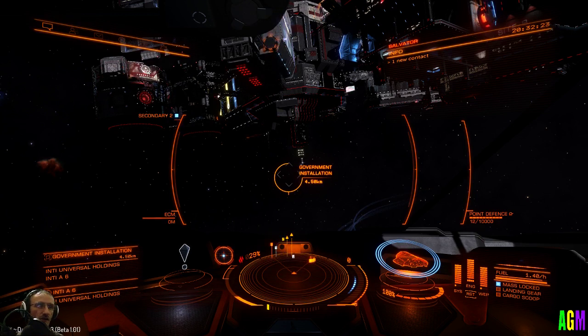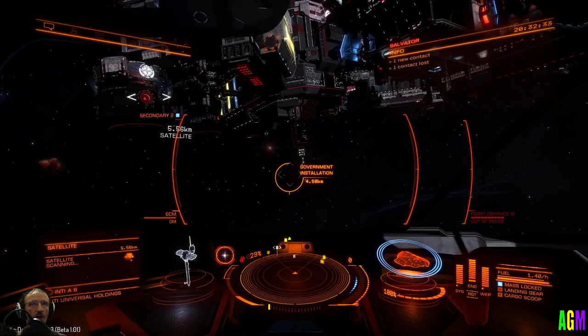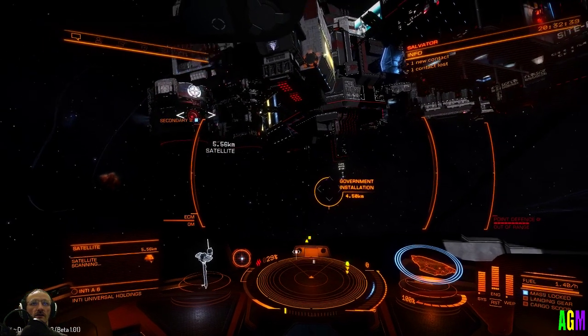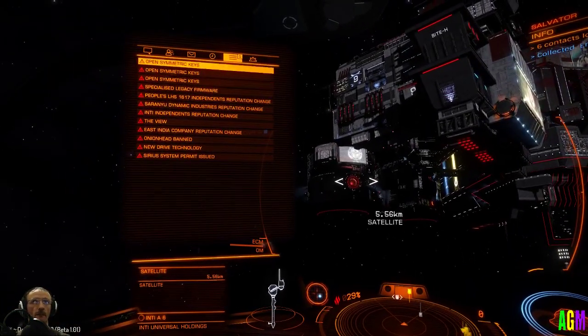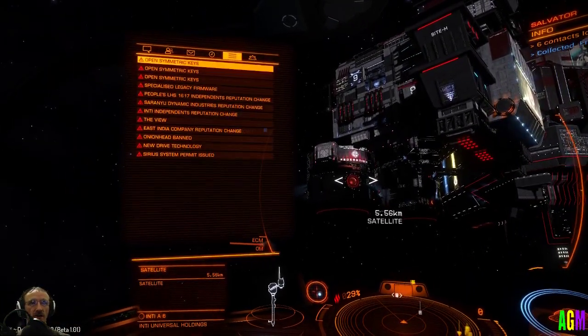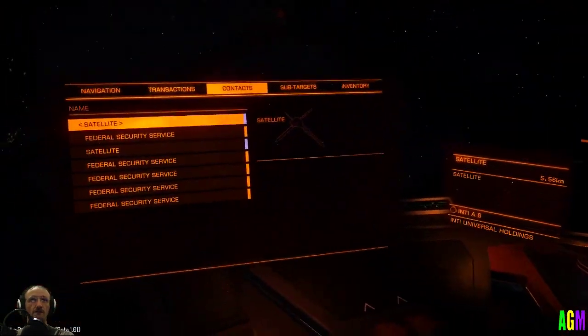Obviously you've seen that you could scan the satellites — there's a satellite there. You can scan them; I did that on them. I'll just let these scan. The metric keys you get — I seem to get a lot of symmetric keys.